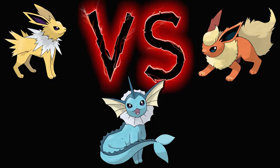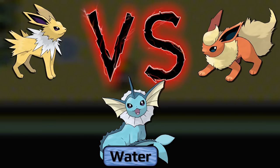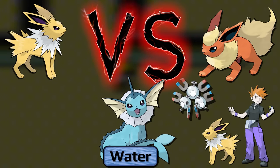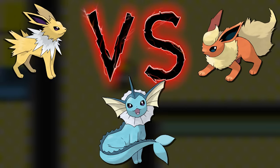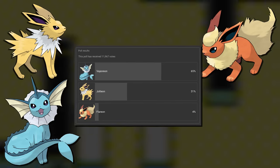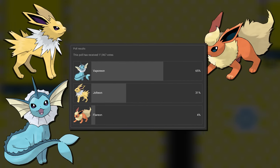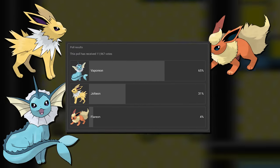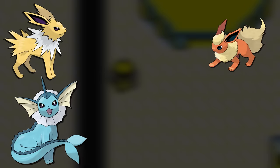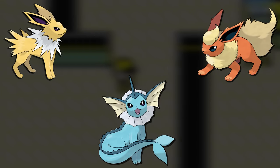I think Vaporeon is clearly the favorite. Throughout all my playthroughs of Pokemon Yellow, Fire and Electric types have really struggled whereas Water types tend to excel — though Water types often get walled at the end by the champion's Magneton or Jolteon. A community poll with around 11,000 votes had Vaporeon in the lead with 65%, Jolteon second, and Flareon a distant third with only 4%. After the physical-special split Flareon really didn't have anything going for it, but sometimes surprising results occur. Let's get into the playthroughs.